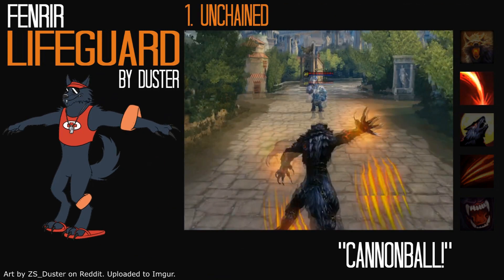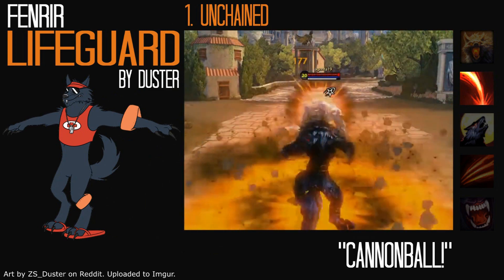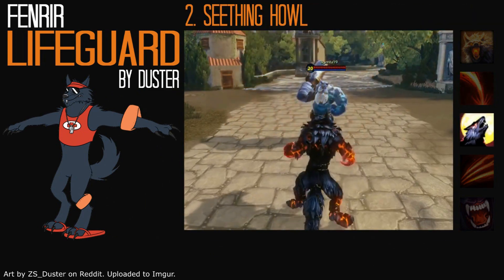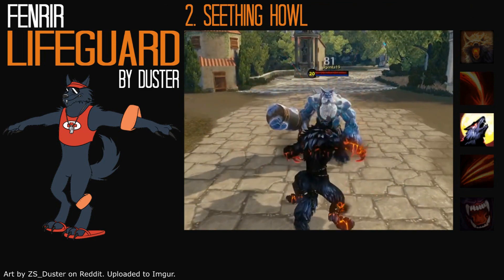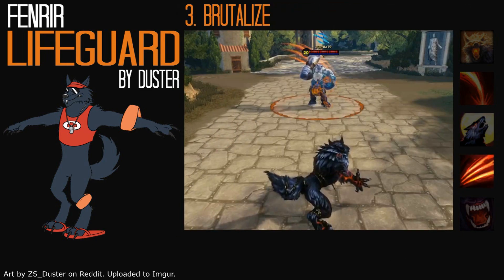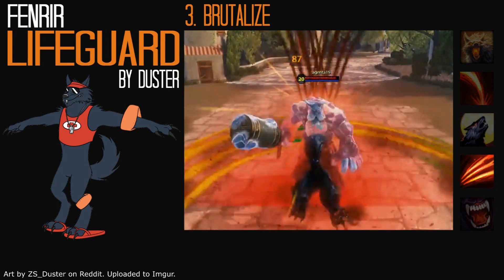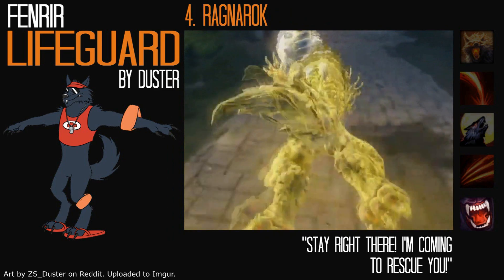For Unchained, his first ability, Fenrir would leap to the target location and would land with a splash. For his second ability, Seething Howl, he would bring his rescue whistle to his snout and blow it. Brutalize, his third ability, would have splashing effects for each strike. His ultimate, Ragnarok, would not change.